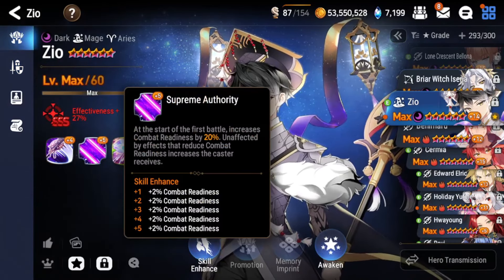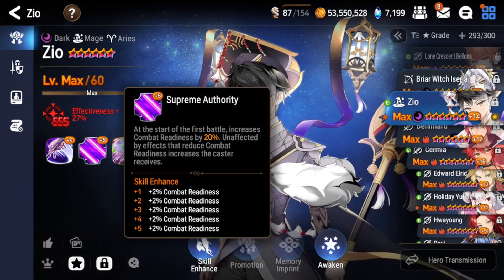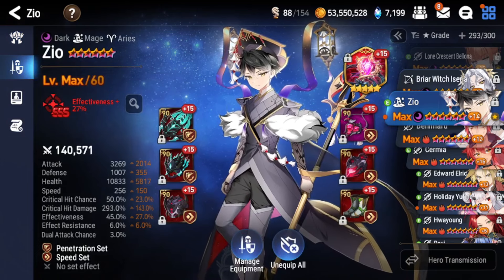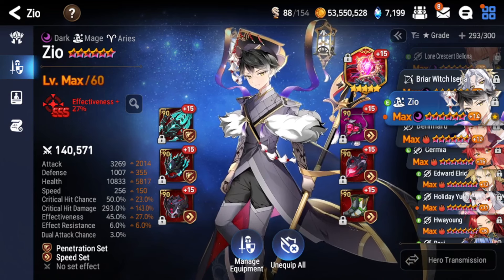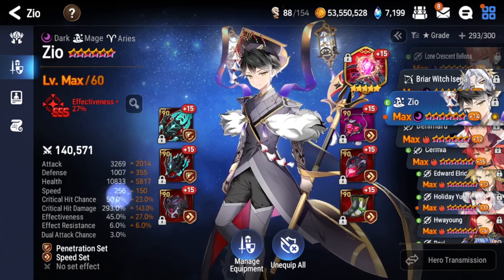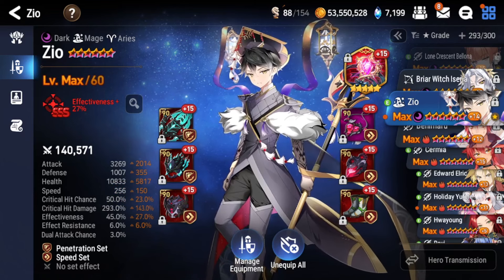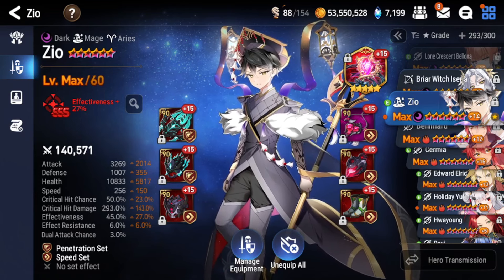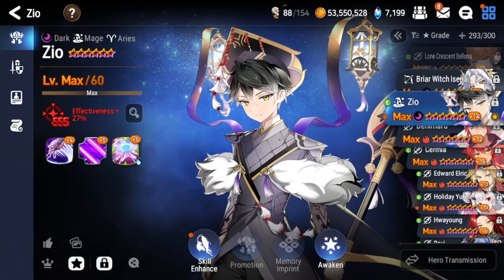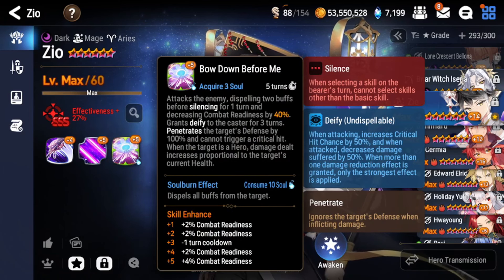Next up we have Zeo. Zeo is the king of first turn if you like to cleave. Out of all the ML 5-star options, Zeo is a must-have if you want to cleave. This is because of his passive Supreme Authority: at the start of battle he gains 20% CR. I have him at 256 speed, so at the start of battle he gains 51.2 CR — putting him at around 308 effective speed. Ideally you want him at around 260 speed so he hits 312–313 or even higher, since you see rangers pushing 320 speed in high-end PvP. This lets him outspeed units who are way higher in speed, which is why he's the king of cleave — and of anti-cleave. If you can guarantee the first turn against a cleave team, you typically win.